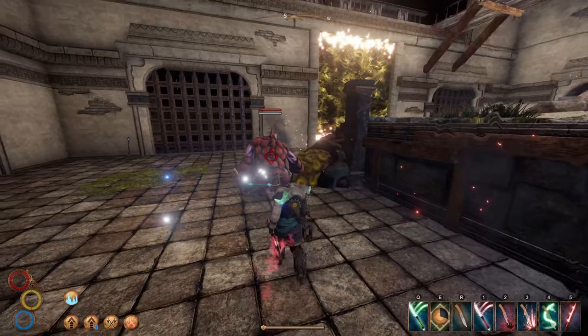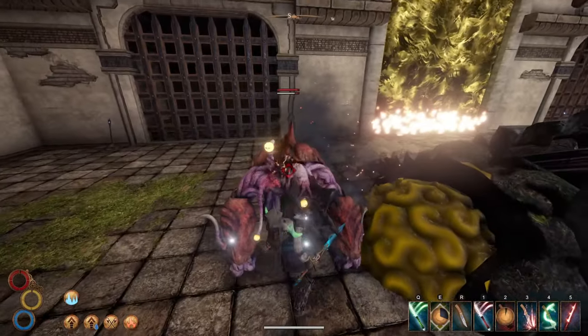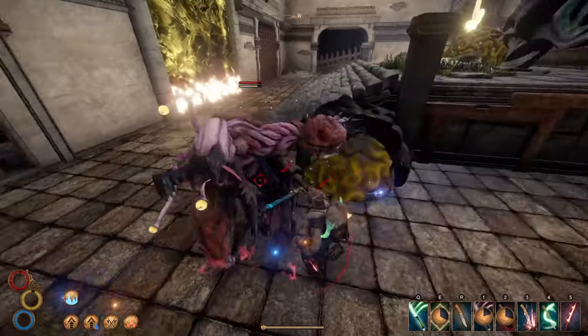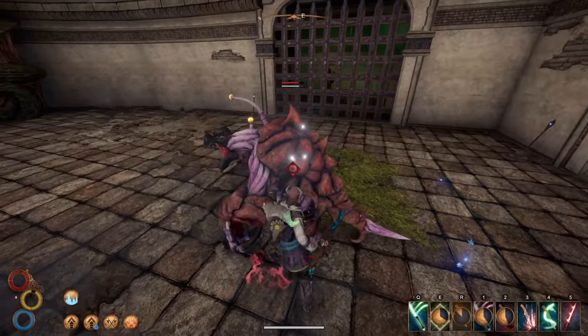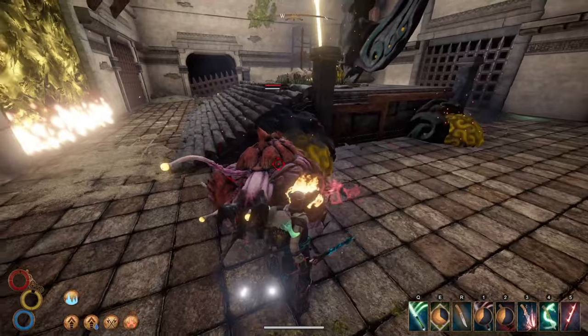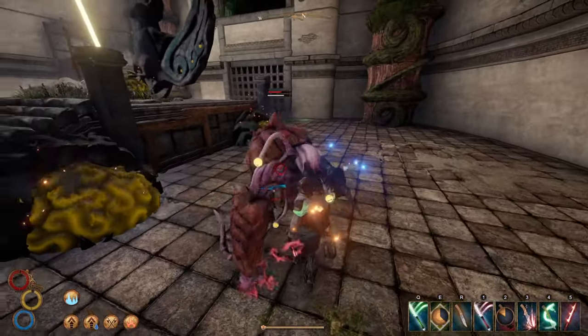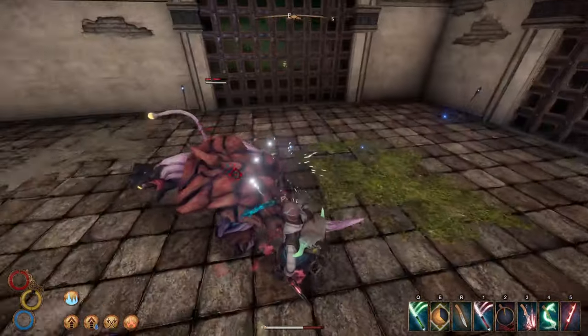Welcome everyone to an Outward weapon guide on the Red Lady's Dagger. This is a unique weapon that offers a lot of damage in your off hand while also granting you some interesting lore. It deals both physical and fire damage, making it great against most enemies.